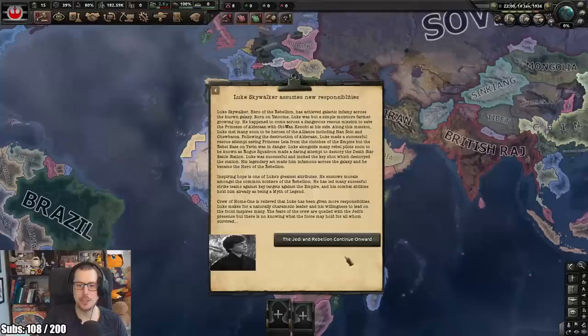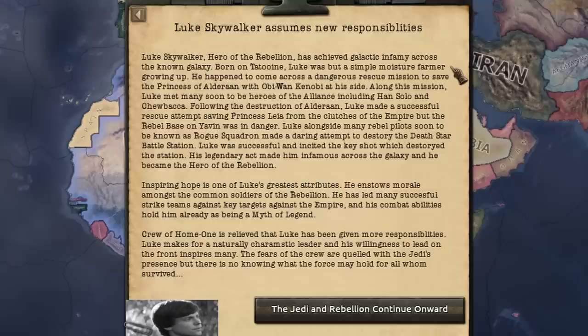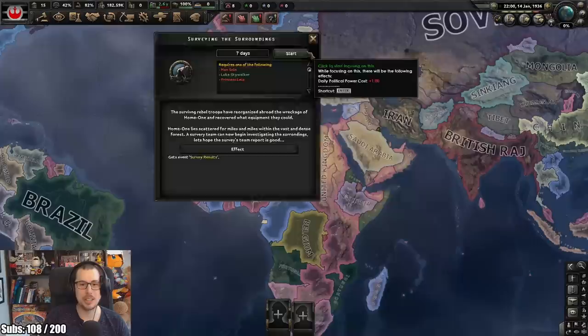Luke, hero of the Rebellion and Jedi Knight, is the biggest figurehead in the Alliance. The Jedi and Rebellion continue onward. He's achieved galactic infamy. Born on Tatooine - or was he? Inspiring hope is one of Luke's great attributes; he instils morale among the common soldiers and has led many strike teams against key targets against the Empire. Let's survey the surroundings.